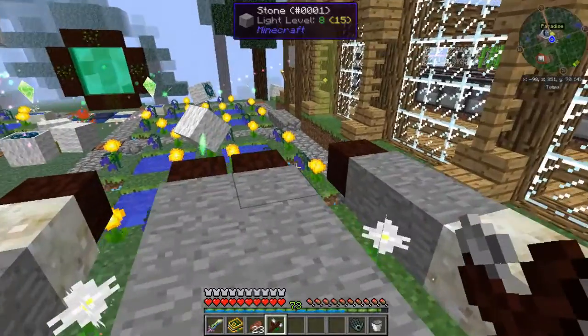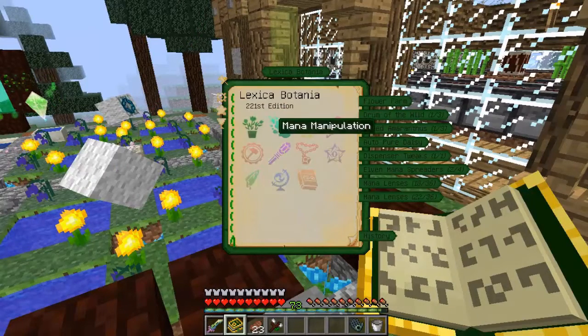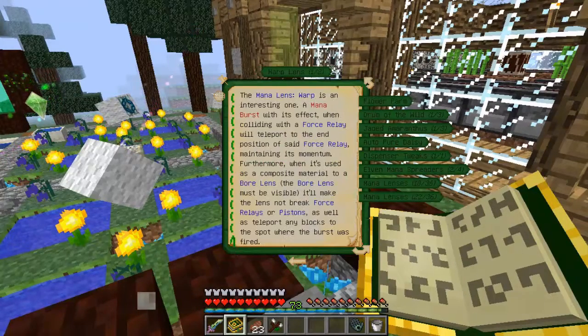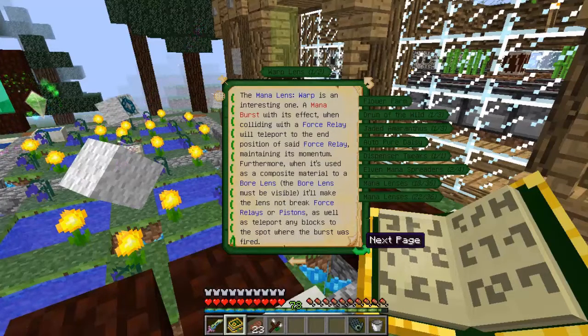Hmm. I probably need one of those relay things — a mana prism, warp lens, force relay. A warp lens and a force relay — it'll make the lens not break force relays or pistons, as well as teleport any blocks to the spot where the burst was fired.